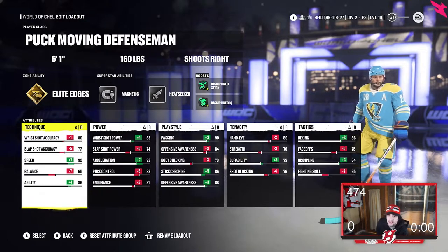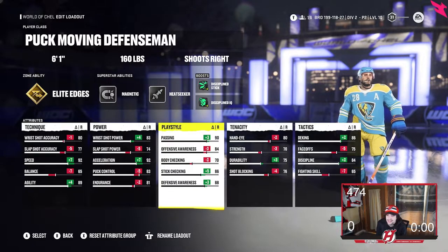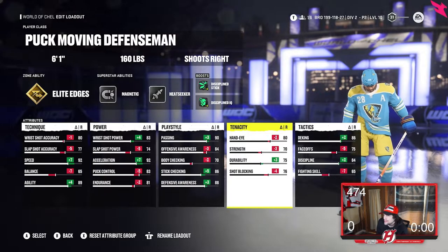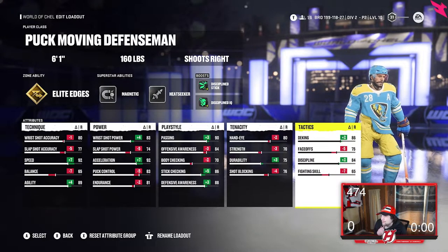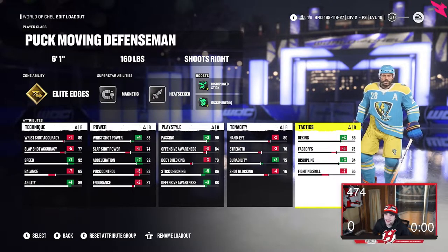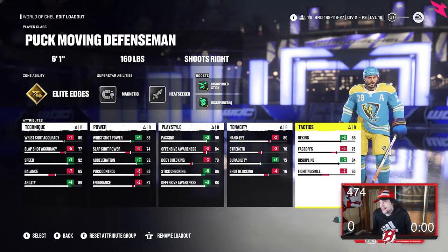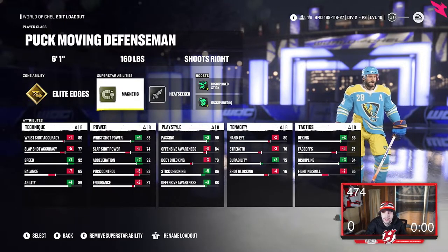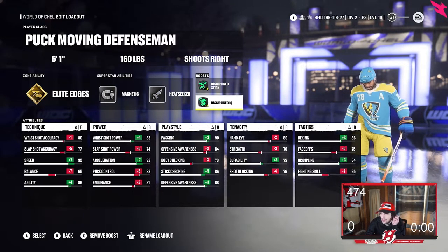Very good stats here. For play style: passing at 90, offensive awareness at 84, body checking at 70, stick checking at 86, defensive awareness at 88. Tenacity: hand eye at 80, strength at 70, durability at 75, shot blocking at 76, dekeing at 86, faceoffs at 75 (doesn't matter for a D-man), 84 discipline, and 65 fighting skill. Elite edges, Magnetic, and Heatseeker are all awesome. Discipline stick and discipline IQ are the boosts you want.